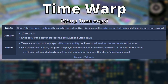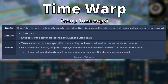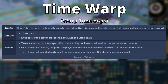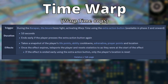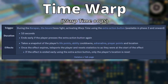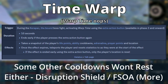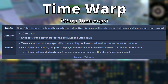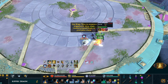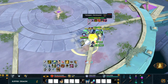What Time Warp does: as soon as you click it, it takes a snapshot of your player's life points, ability cooldowns, adrenaline, prayer points, and character location. After 10 seconds it expires and puts your character back to exactly how you were when you pressed that button. Everything you do after pressing it is basically free — any health or damage taken is forgotten, any prayer points, adrenaline, and cooldowns you used are reversed, except for the Staff of Armiddle spec. This means you can use Time Warp, use Sunshine, fire off abilities, and when you go back in time you'll have Sunshine available again with all your adrenaline back.